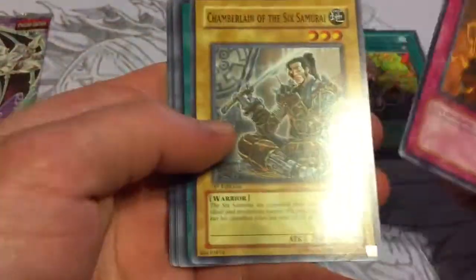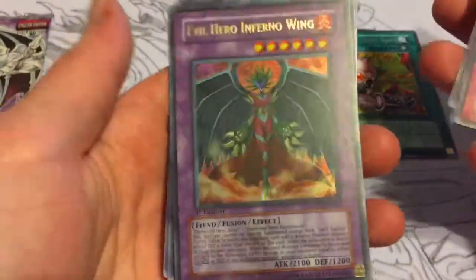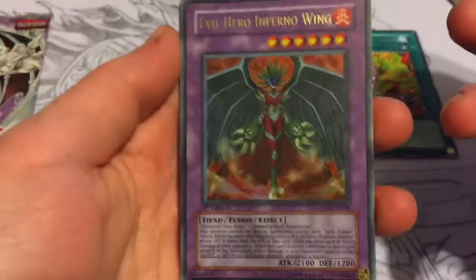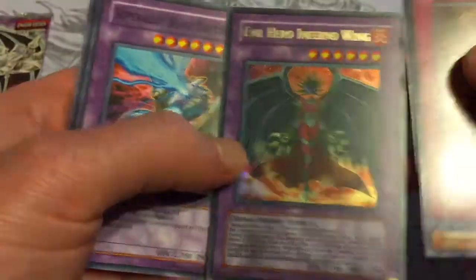So I got two packs left. Evil Hero Infernal Wing — got one holo at least, that ain't too bad. Always a pretty cool card, always like this guy. Really wish the Evil Heroes would do something too, but unfortunately never too much.